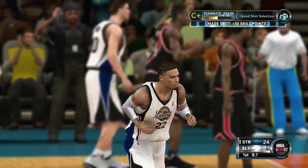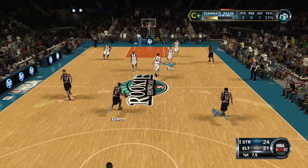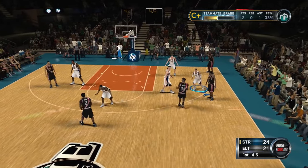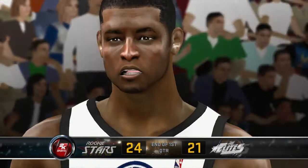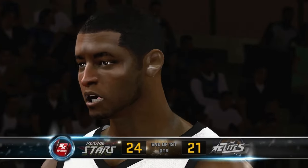We made that one in though, let's go! Nice little two points. First bucket on NBA 2K12, we like it. 24 to 21, not too bad. I got an assist and two points — I'll take it because my player isn't as good.